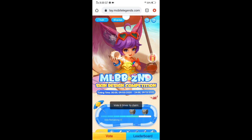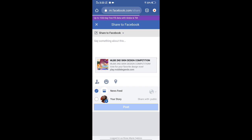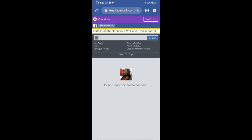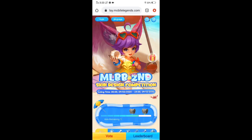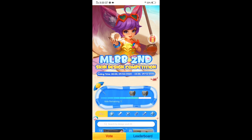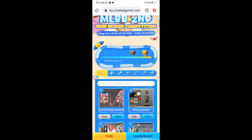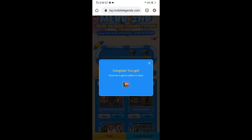Para makuha natin ito, kailangan lang natin i-share. Pindutin natin itong arrow — Facebook — post. Na-share ko na siya guys. Kung titingnan nyo, nagkaroon ulit ako ng isang vote. I-boto ko ulit para makuha ko na yung box sa dulo. Available na siyang pindutin — i-box na to. Pindutin ko yan. Pag napindut ko na yun, na-claim ko na daw.